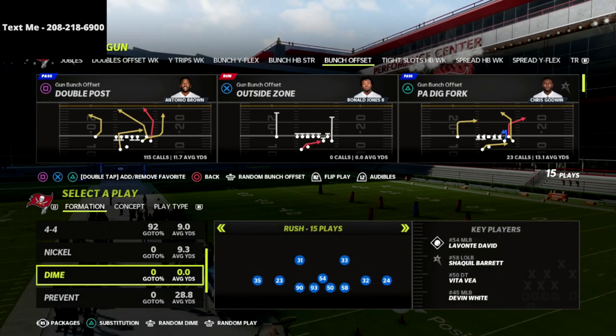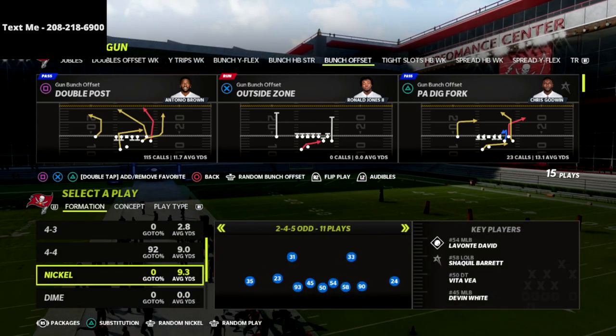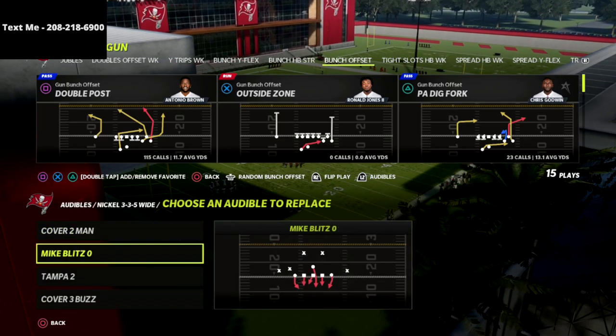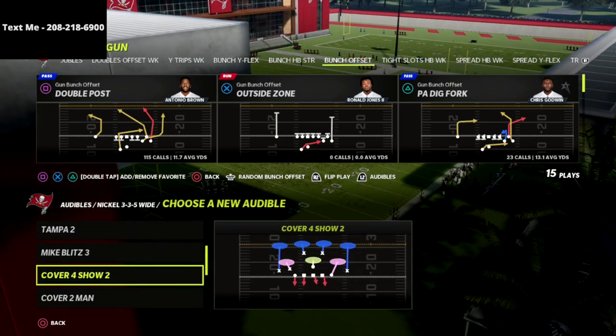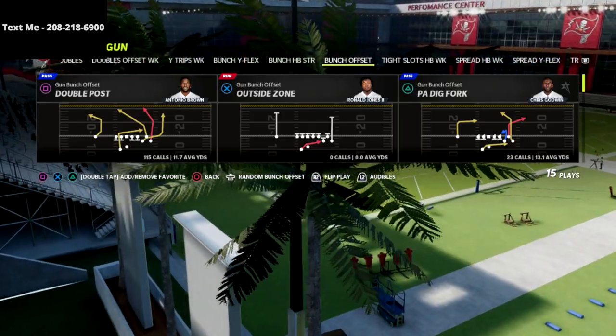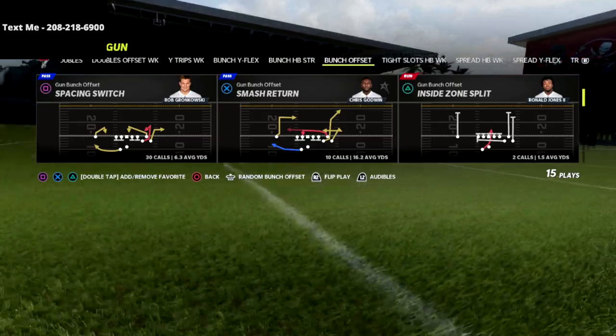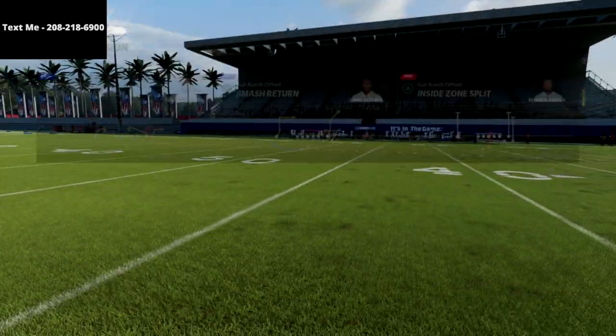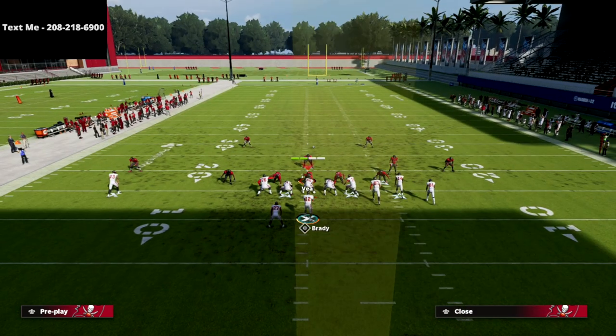I think it's a completely unstoppable offensive scheme. Now, I'm going to come out in the Nickel 3-3-5 wide, which is pretty much the meta defense in this game, and I'm going to share with you a really cool little trick that you can use to glitch out match coverage. We're going to come out of the play Smash Return out of the Carolina Panthers gun bunch.